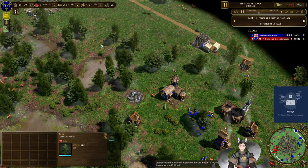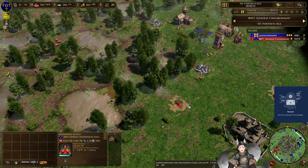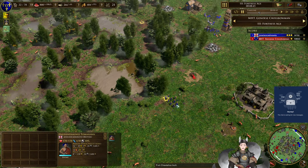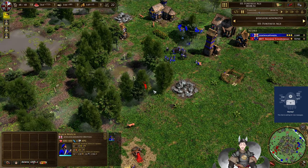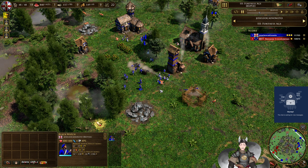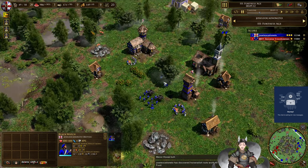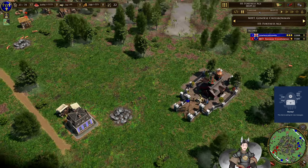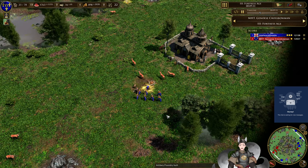The British player is going for some cannon now and has the fort going up. Fort is now built. He's getting some Highlanders — oh no, it's the church improvement: Black Watch. They offer 63 damage at 200 gold each, so they're very good as a musketeer variant. The doggo goes down. Artillery founding is not complete for the French.